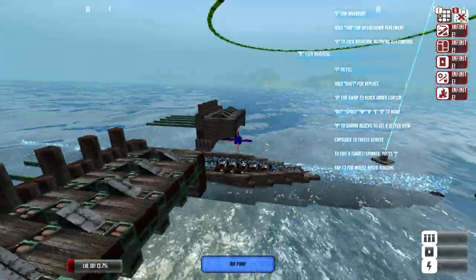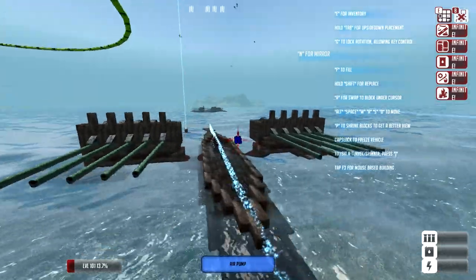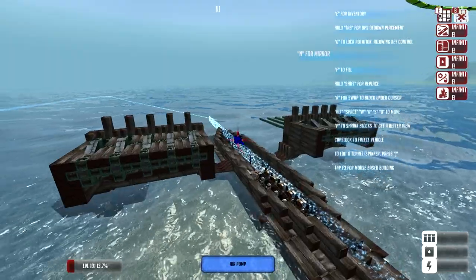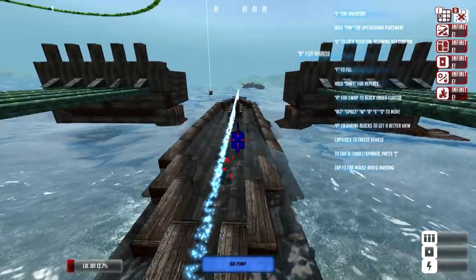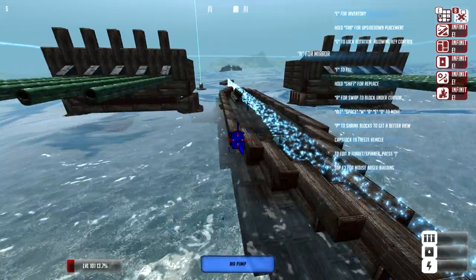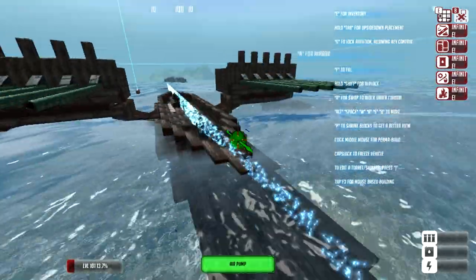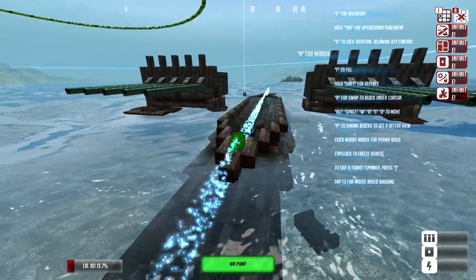I might actually shorten the engine - we might not need that much power. So here it is coming along. I also had a council meeting with the world nations in the campaign and they didn't seem to like my views of peace. They decided to go to war with me - everyone's gonna be attacking us now. They didn't agree with peace and they didn't want to free their slaves and stuff like that, so we're gonna have to go ahead and show them some peace.